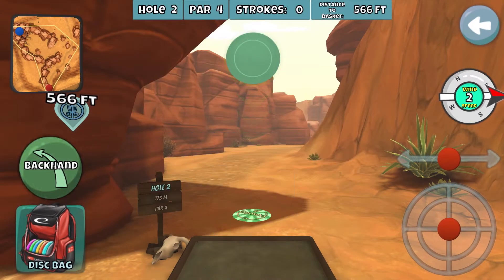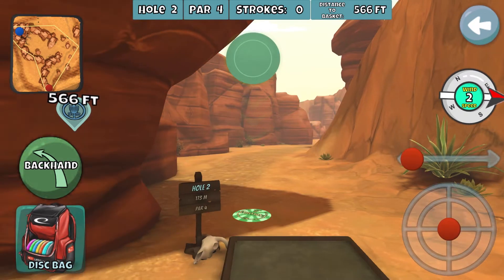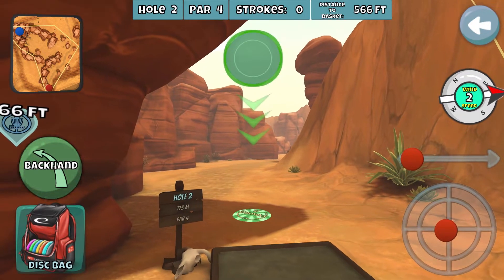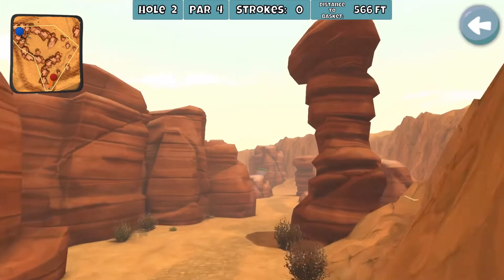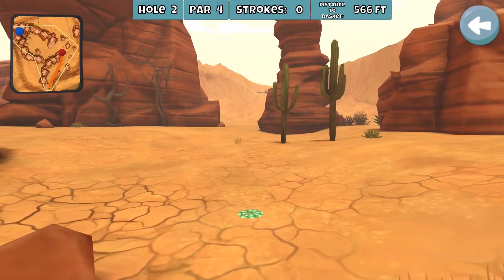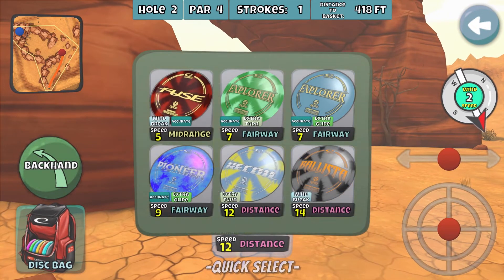I'm gonna try the Accurate Extra Turn Explorer for this one. I think this should shot shape pretty well. I'm gonna give it a lot of anhyzer — and okay, that should be pretty good. As long as I actually have a shot to the basket here.